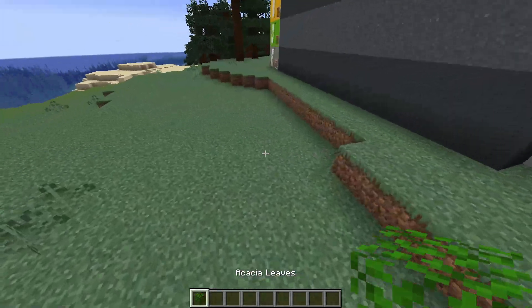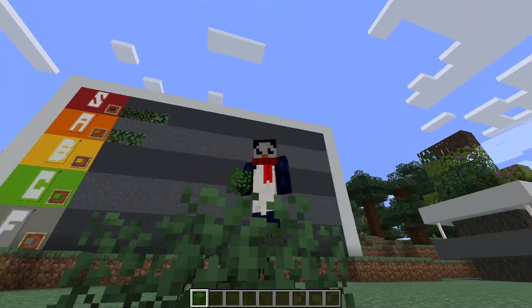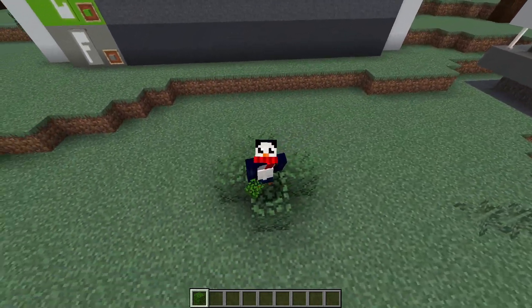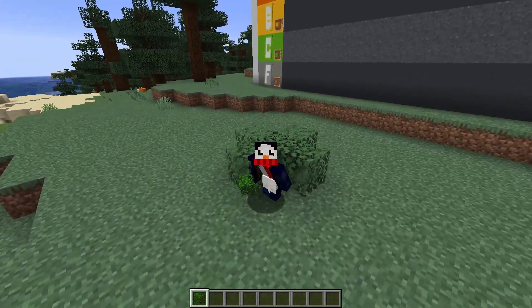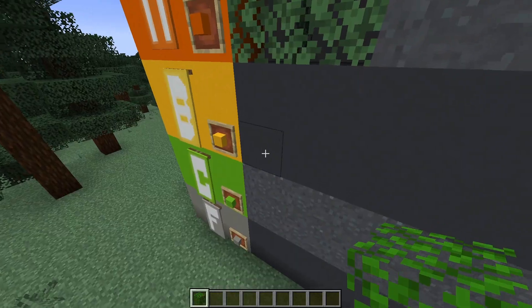Acacia leaves are kind of the leaf block that I find myself using the least amount. Don't get me wrong, it's still a leaf block, which means they're automatically pretty good. But out of all the different leaf blocks, I don't really find as much of a use for acacia leaves. They're just not very interesting, I guess. B tier.